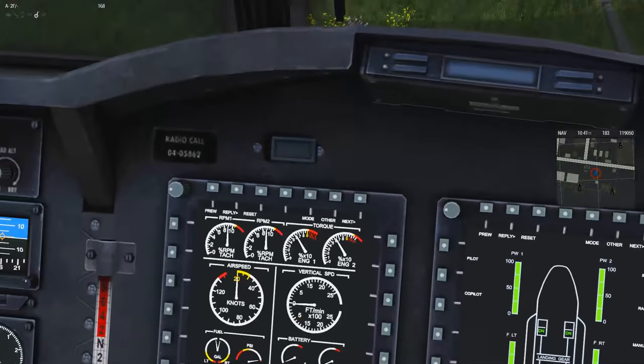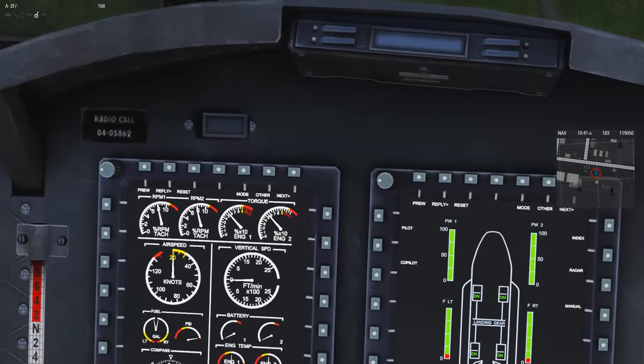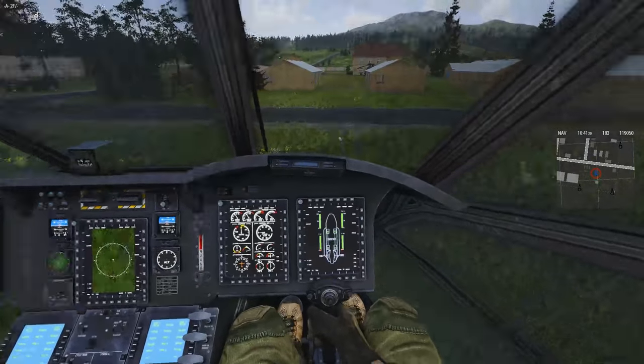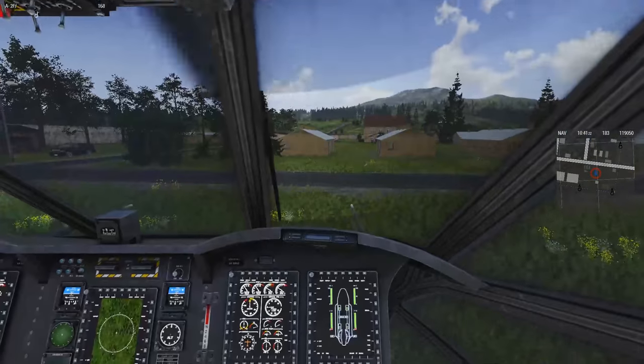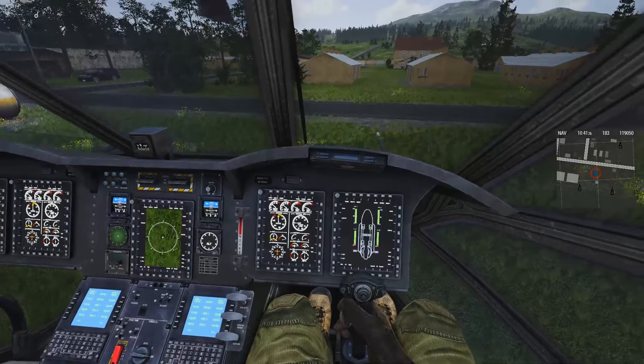Cutting the engine — it looks like the gauges in the Chinook aren't really going to respond to power-down the way the Ghost Hawk's did. So these represent two generic types of glass cockpit gauges: the green-style ones from the Ghost Hawk, and this type here in the Chinook, which is missing the altimeter entirely.